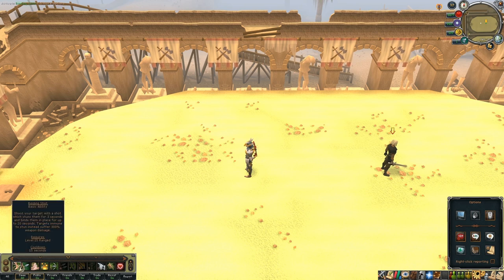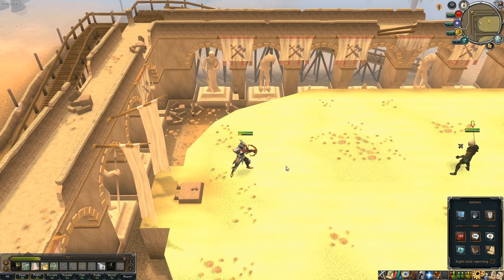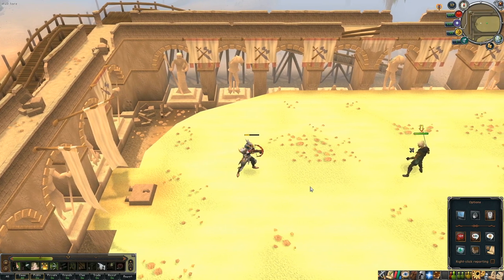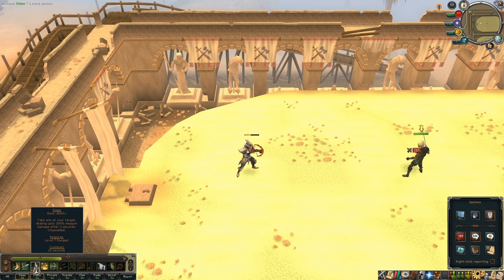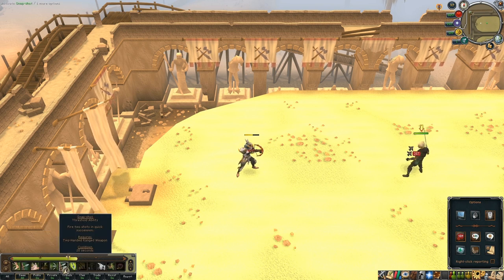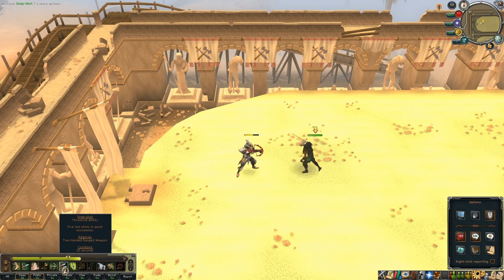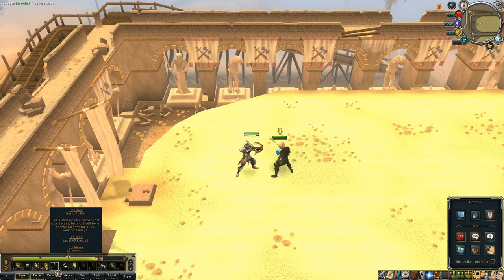Range has some cool tactics too. There's an ability called Binding Shot — you use it on your opponent and, like the mage spell Bind, it roots them in place so they can't move. A good combo is to use Binding Shot, then use the ability Escape to move away and gain range on your target. Then use Piercing Shot, which does a nice chunk of damage — and does even more if the opponent is stunned when you use it. We're also using a threshold ability called Snapshot, which fires two shots in quick succession — you may remember it as the old magic shortbow special attack.